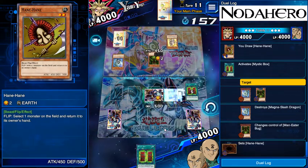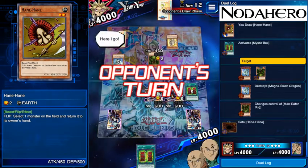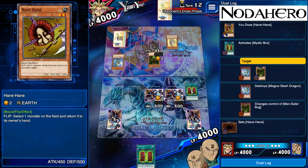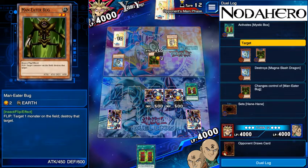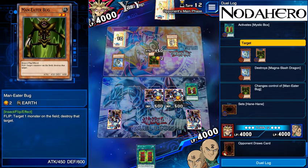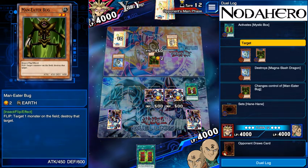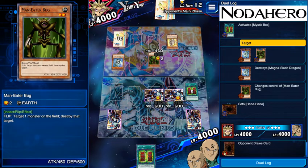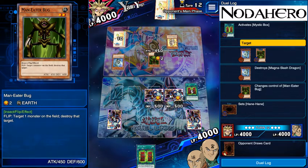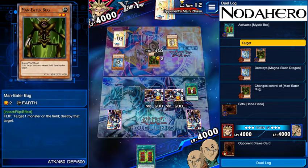He might attack into one of these — I can bounce Man-Eater Bug back to my hand potentially if he attacks Hane Hane, and then we have Man-Eater Bug for the upcoming turn. Worst case, he attacks into the Shadow Scout, Shadow Scout survives, we flip Hane Hane, bounce Man-Eater Bug back to hand, play it face down, and we're sitting pretty good in that position too.